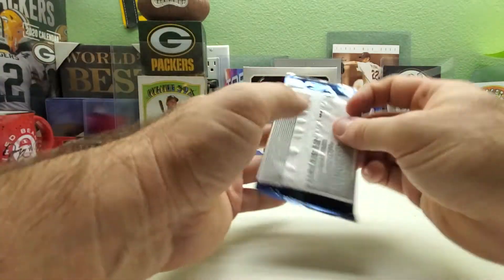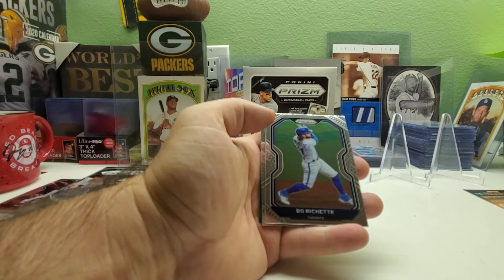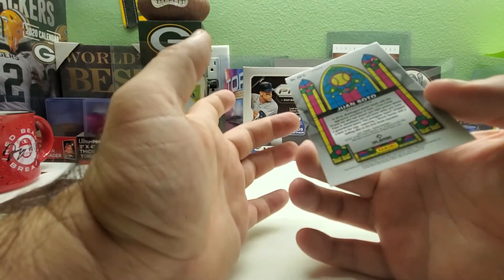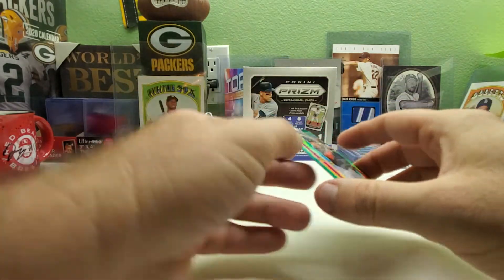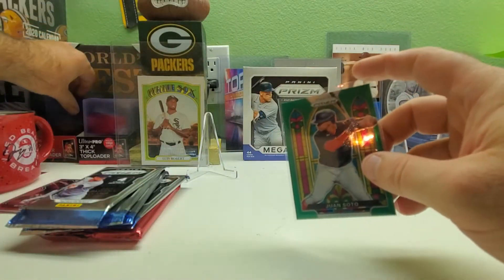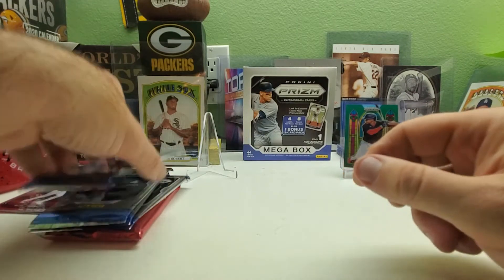Pack four: we got a Tanner Houck rookie card, a Bo Bichette, a Jake Cronworth rookie, and then a Juan Soto green prism — is it the stained glass insert? That one is a nice looking card. Too bad it's not a player I'd want, but Juan Soto is a good player. If it was a Dodger or a White Sox it would've been better for me, but still very nice. Green is my favorite color.